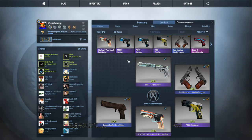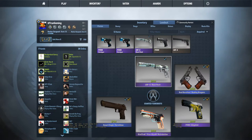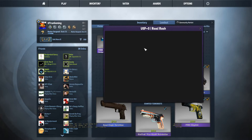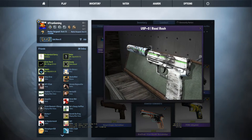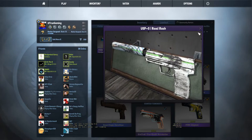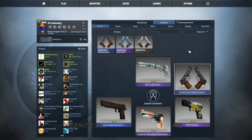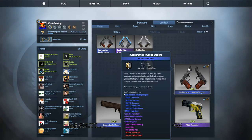On the CT side for pistols, I have a USP-S Road Rash in Factory New. I really, really like this skin — it's so sick, it's really nice. I did a trade-up and got that. I was trying to get the all-pink DVP, but yeah.